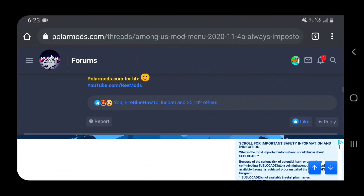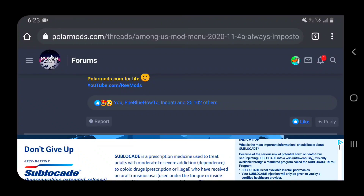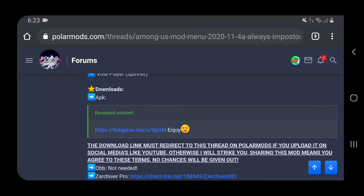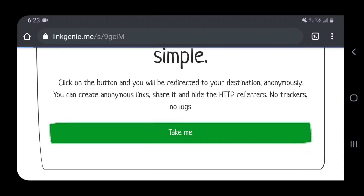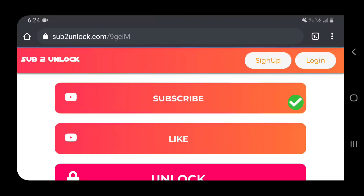Make sure you have an account. Once you create an account, you'll see the like button. If you don't see it, you haven't created an account yet. Once you click the like button, scroll up and you'll see the enjoy button. It's not like Tia's menu — you don't need a key. As long as you go through the first steps, you have the APK forever.